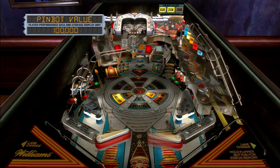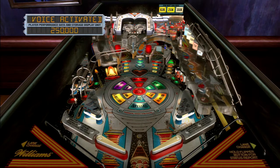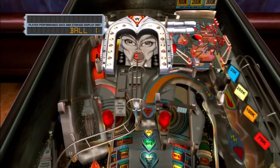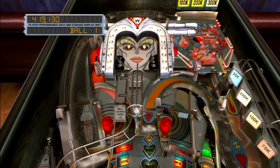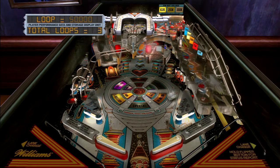Already up the ramp once. These tables are recreations of real-life ones, of course. I can't help thinking that this one, as I activate the voice, is a little bit easier than the real-life table — I might be wrong, but I do tend to have quite a degree of success on this. She's already gone around one face; now we have to activate her eye sockets by shooting the ball up the ramp again.